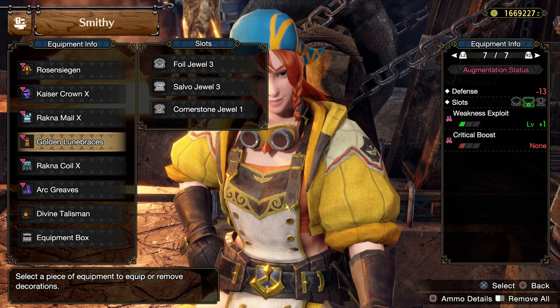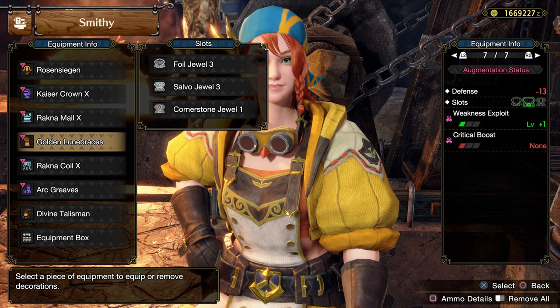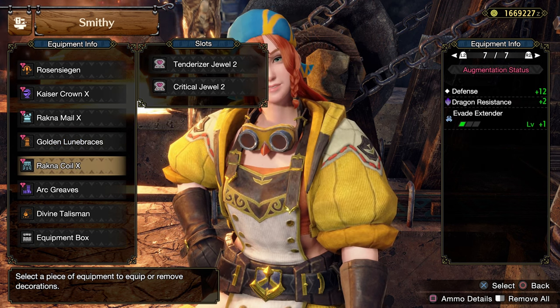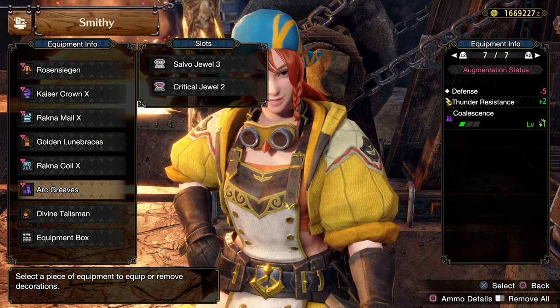On the gloves, I have a level 3 slot and one level of Weakness Exploit, but I also lost one level of Critical Boost. On the waist, I have an Evade Extender. And finally, on the legs, I have Coalescence.